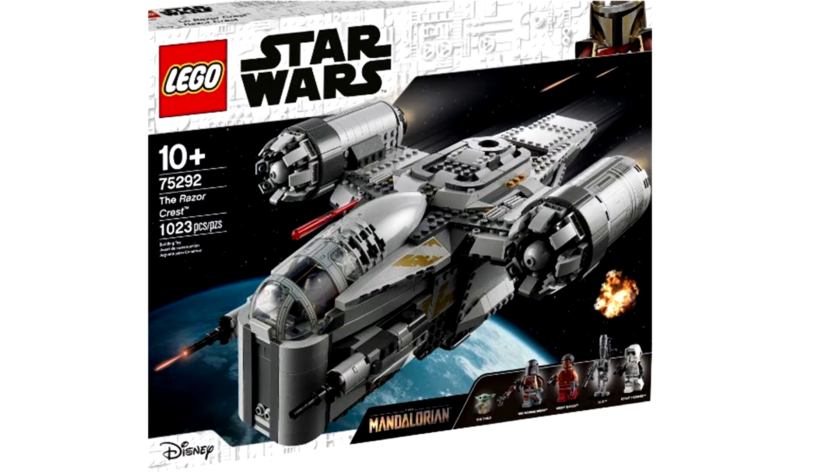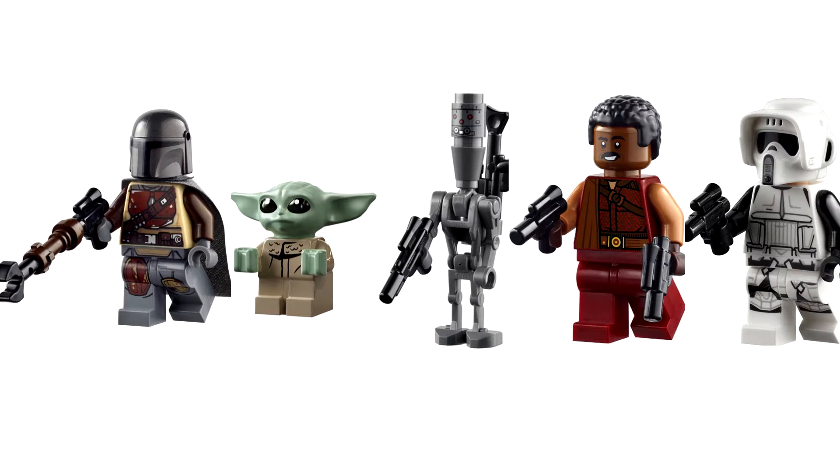Up here we've got the Razor Crest. We've got Baby Yoda, or as it says, 'The Child,' and we've got the Mandalorian, Greef Karga, and IG-11. The IG-11 is the droid you see featured from The Mandalorian. The other one is the Scout Trooper. Here they are: the Mandalorian, Baby Yoda, IG-11, and Greef Karga plus the Scout Trooper.